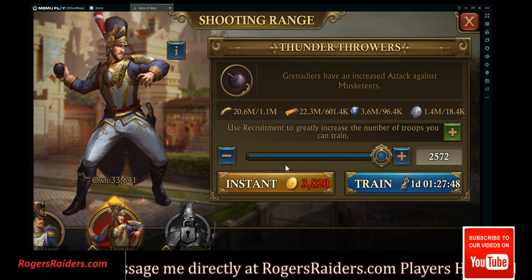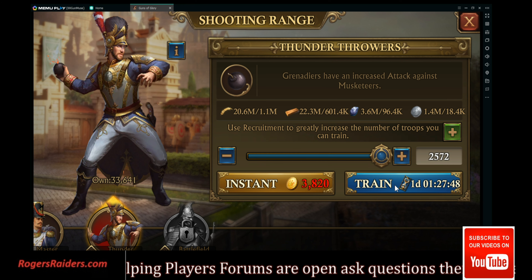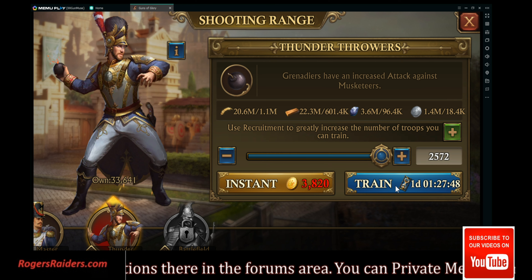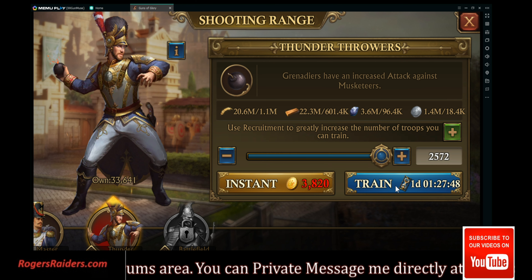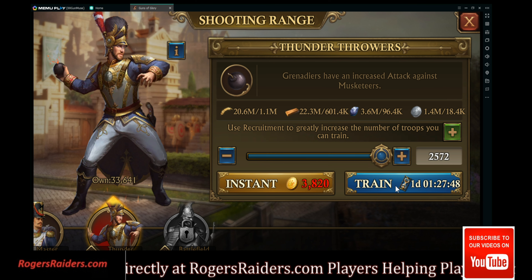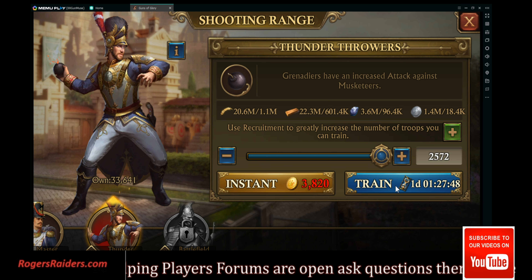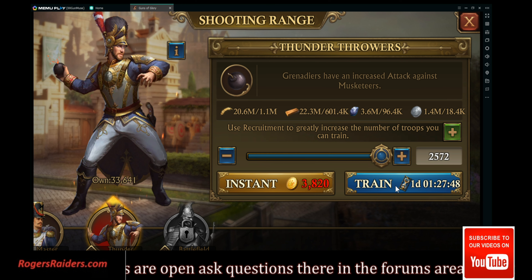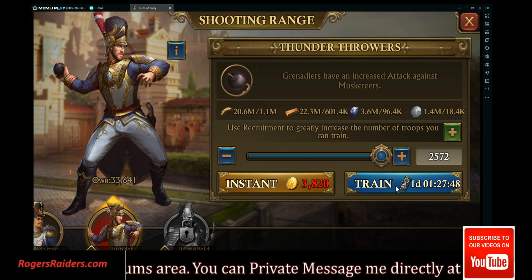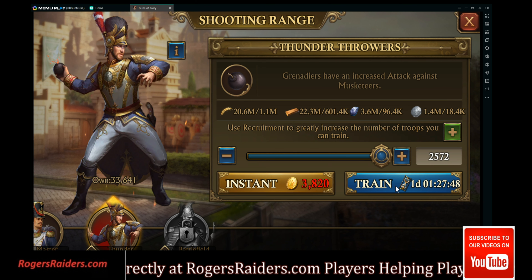I got 20,000 T11s, and that does help. If you don't know how many troops of what type you need, on rogersraiders.com I have a calculator for T9s and T11s — three different calculators. Go plug in your march cap, figure out what you need for one march — your top two tiers times two. After that, start building in your layers below, and try to get up to 100,000 minimum.